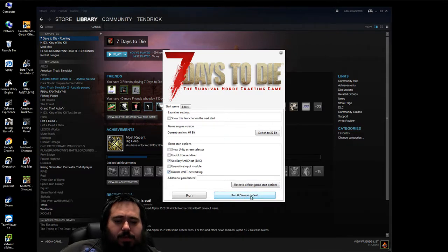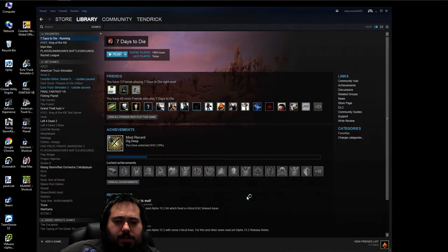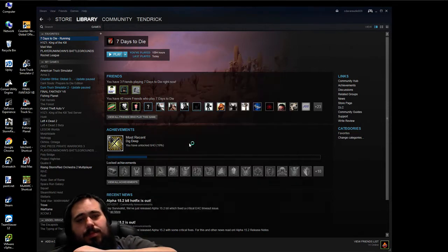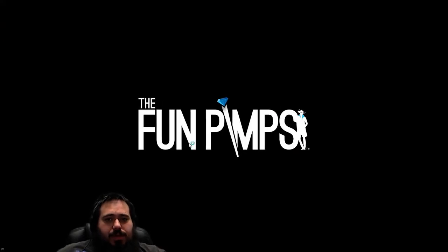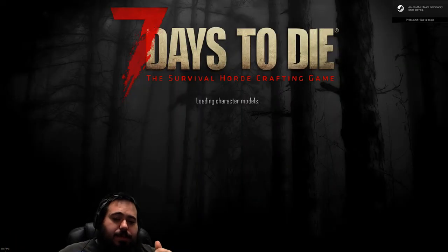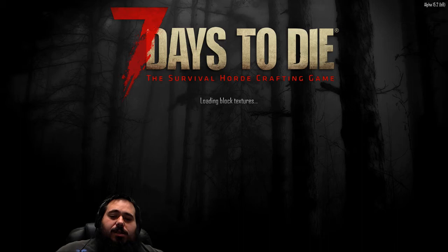At the bottom you want to disable Unity networking. Make sure you check that off, then run and save as default. That should fix disconnection issues for the most part. I can't say all your issues are from that, but it has fixed most of the other players on our server from disconnecting a lot. So take a look, try it out even if you're not having an issue.